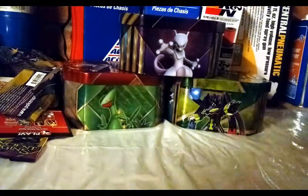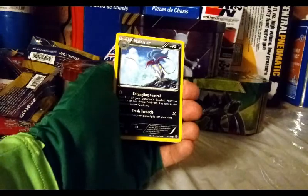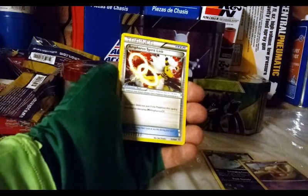Last Ancient Origins — let's go, let's actually open it. We got a Malamar, Baltoy — another one — and an Ampharos Spirit Link. I'm a fan of Ampharos in a deck.